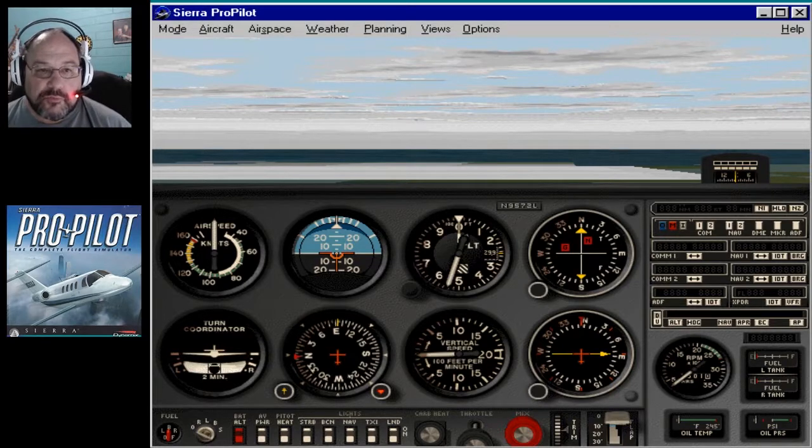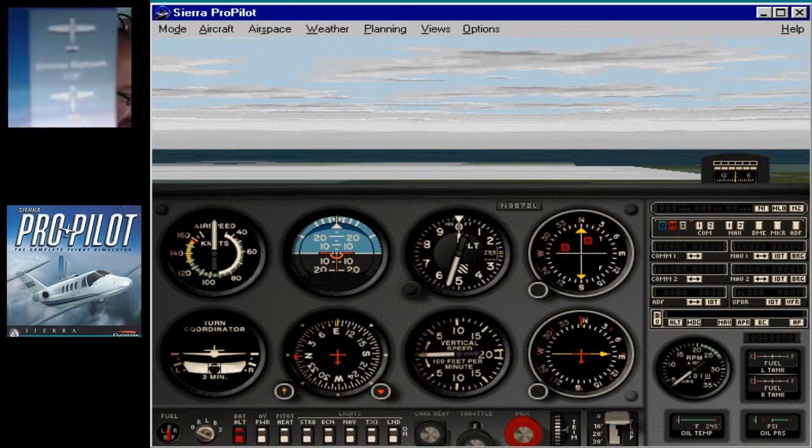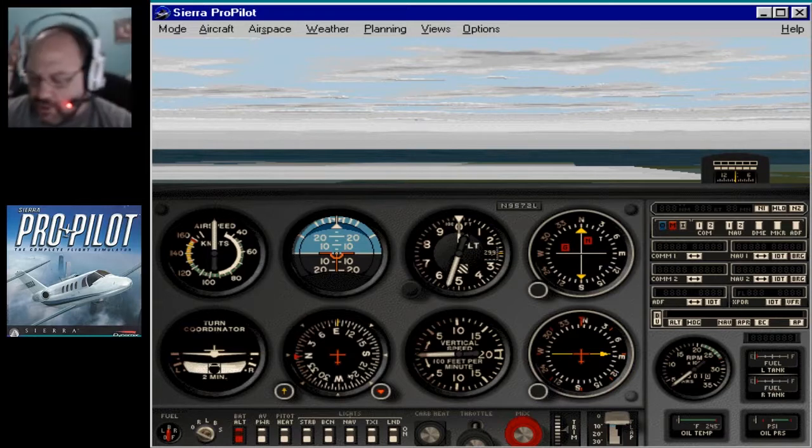That's what I've been doing with Flight Simulator 4. So this has all of this built in. And it's got some planes you can fly, such as the Cessna Skyhawk, the Beechcraft Bonanza V35 — which is my favorite — the Beechcraft Baron B-58, the King Air, and a Cessna Citation jet.